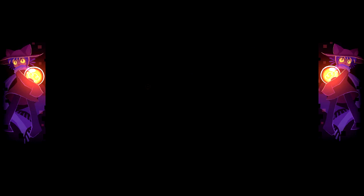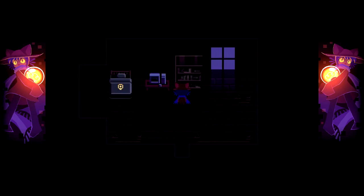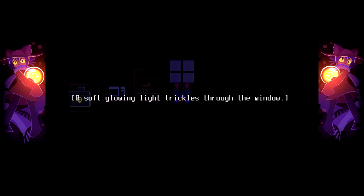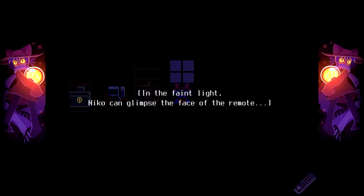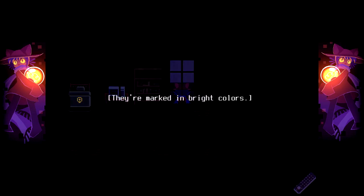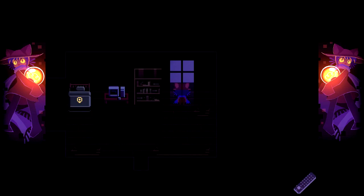I'd need the code for this, but I don't see how I'm supposed to know it. There's nothing color-coordinated to my knowledge here. In the faint light, Niko can glimpse the face of the remote. All the numbers except 5, 0, 7, and 1 are missing. They're marked in bright colors: 5 red, 0 blue, 7 yellow, 1 green.